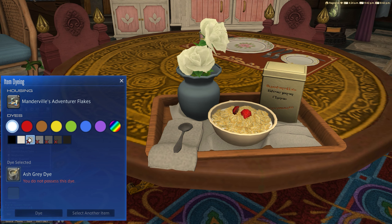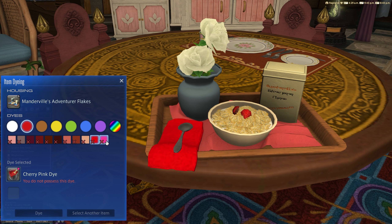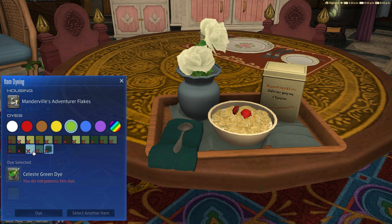Oh no, I'm not right — I thought it was going to be the tray. It's actually the cloth or serviette, as I called it. That's surprising actually, very surprising. I thought it would have been the wooden tray, but I suppose if you want a really bright red rag to put your spoon on, yeah okay. I think this is one of the items that would benefit from the dual dye channel ultimately, but again it's just a nice little extra.